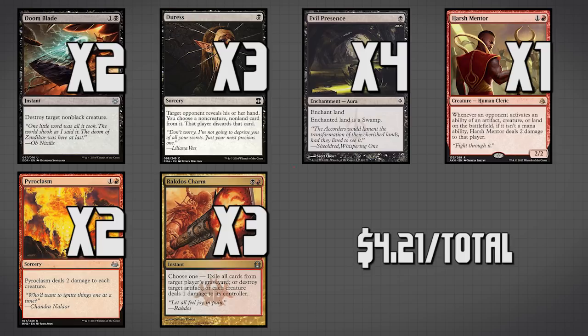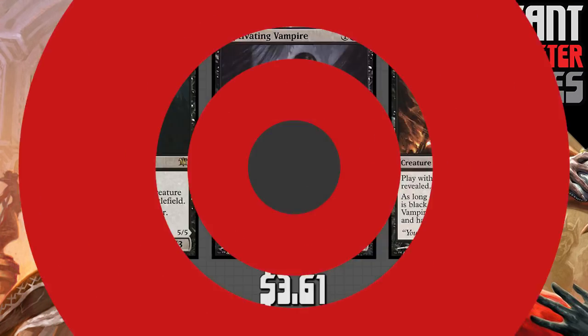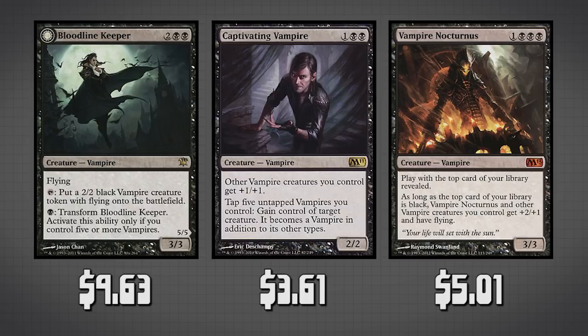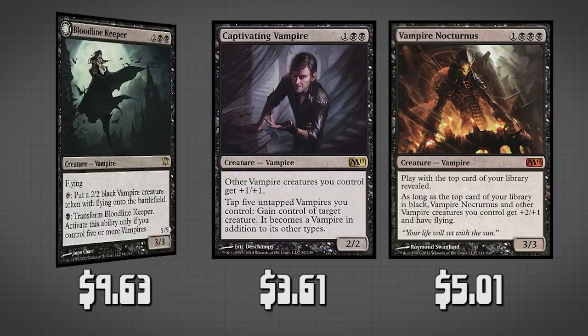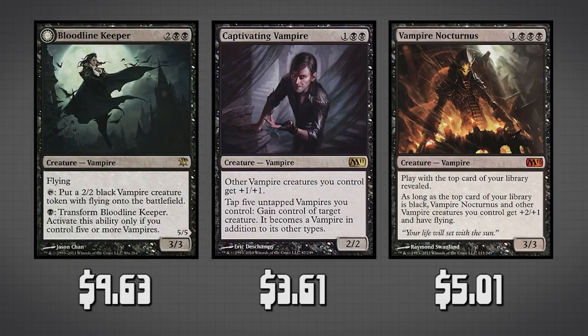That is the entire Red Black Vampires deck. Before we end the video, let's talk about some upgrades. There are three really good lords that can replace Paragon of Open Graves: Bloodline Keeper, Captivating Vampire, and Vampire Nocturnus. Vampire Nocturnus is the most playable — as long as there's a black card on top of your library, your creatures get +2/+1 and flying, so the evasion can close the game extremely quickly. Bloodline Keeper creates vampires and when transformed gives all vampires +2/+2. Captivating Vampire gives all vampires +1/+1, and you can tap five untapped vampires to permanently gain control of target creature.